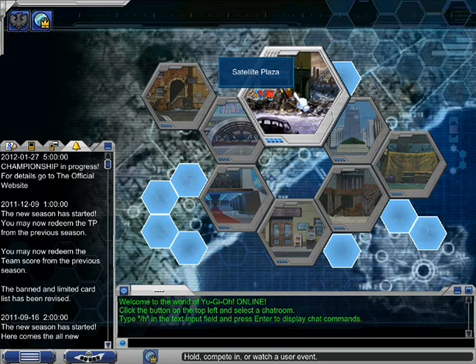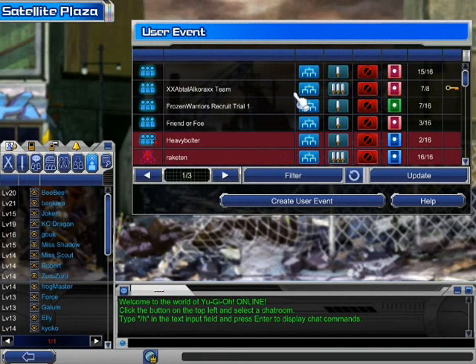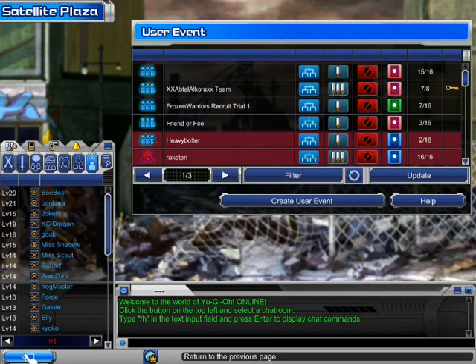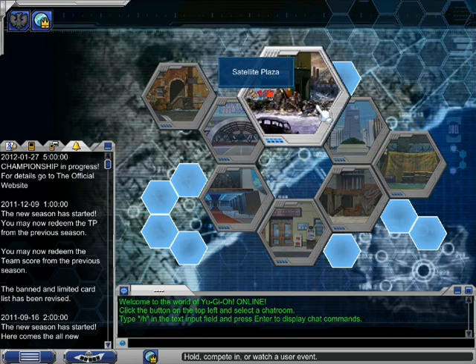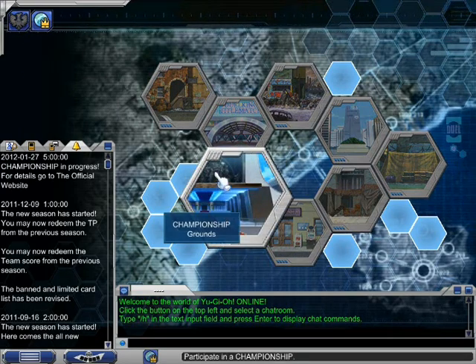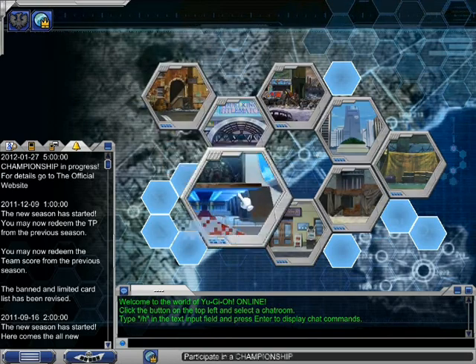We got Satellite Plaza. You don't have to have Duelist Premium to play in any game — you can participate in each Satellite Plaza event. Just participate and then you get into the event. To create a Satellite Plaza event, however, you do need Duelist Premium, which you get if you buy BP from the main website or purchase it by SMS. You'll be a Duelist Premium for 30 days, and with it you can participate in Championship Stadium, buy new cards, and lots of other things.